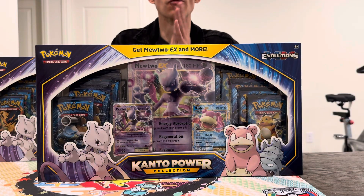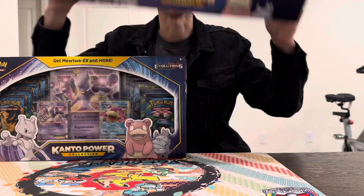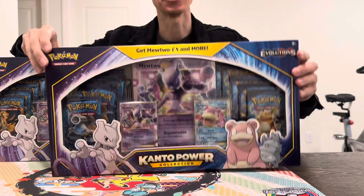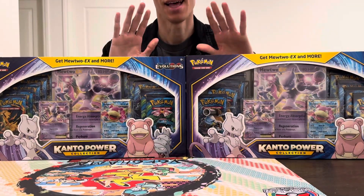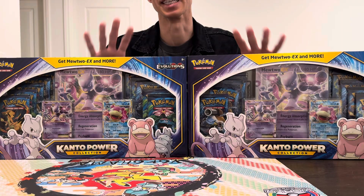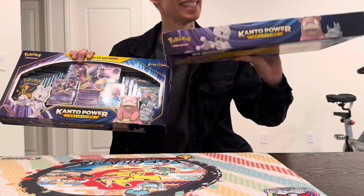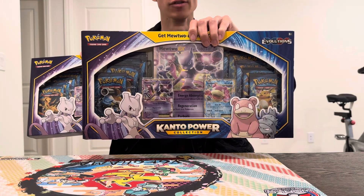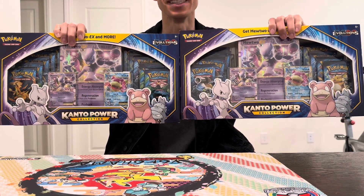What is up ball squad, it's your boy Robo, aka Robo Skills, aka your grandma's favorite pack opener. We got a Kanto Power Collection here for you this evening — we got two of them actually. These were special kind of premium collections that you could get from Walmart back in the day, and they include 10 packs of XY Evolutions.